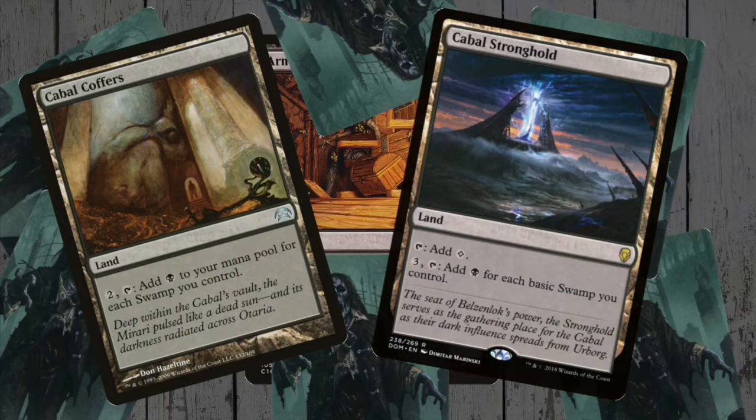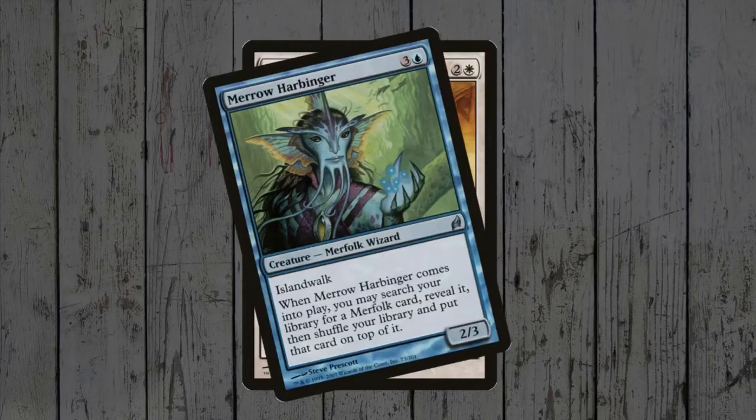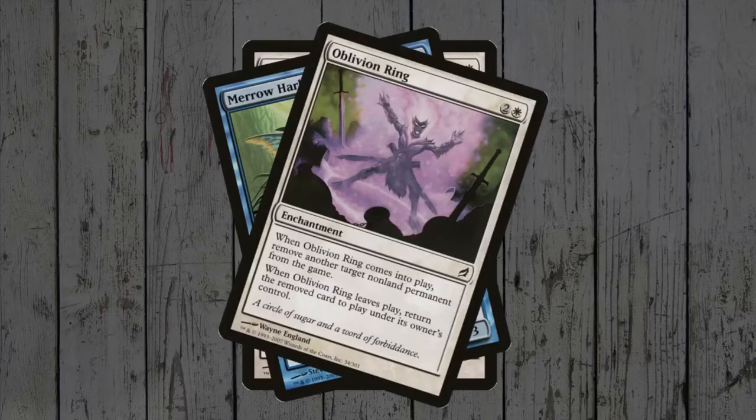Finally from this deck we get a reprint of Crib Swap. This Lorwyn reprint is a tribal instant that has Changeling. At first glance that doesn't make a lot of sense — why would you need an instant to have a creature type? The main reason I can think of is that back in Lorwyn we had some cards that could tutor for it and interact with it, but not so much in this pre-con. Other than that it's a nice bit of removal in white — it totally removes the original creature, unlike say an O-Ring that just sits on it. You just have to make sure your opponent isn't playing tribal, otherwise they'll still have a useful token.